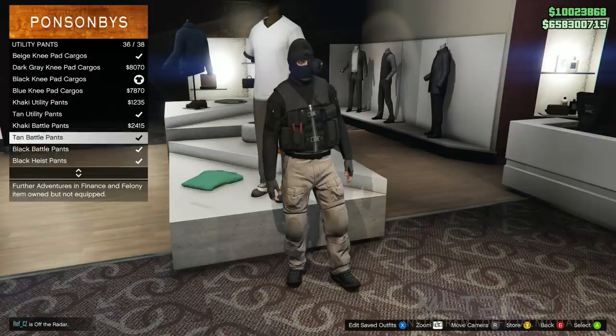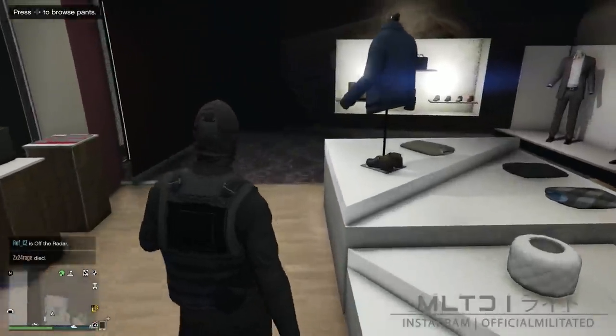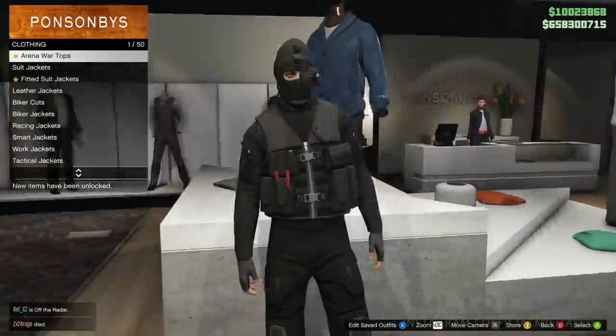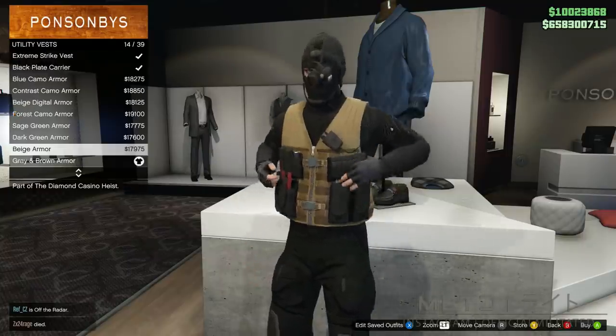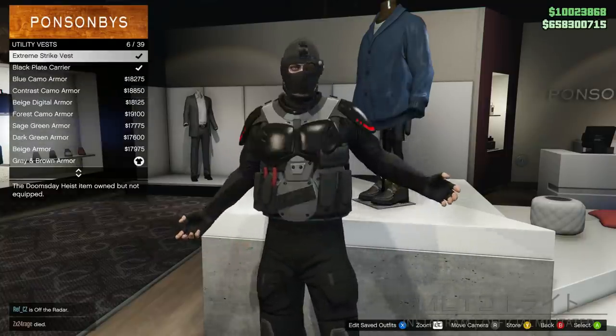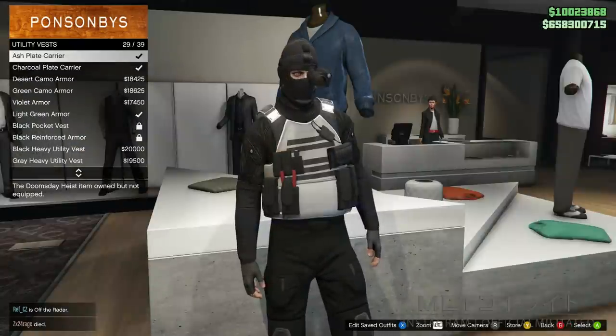We're now going to back out of the pants section and head over to tops. We're going to go down to the bottom of the list and go into the utility vest category. As you scroll through the utility vest you'll notice that the pouches from the other vest will still stay on your outfit. For this particular outfit though we're going to be using the charcoal plate carrier.